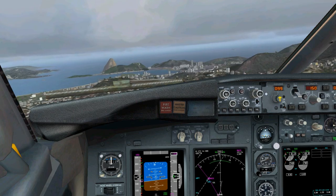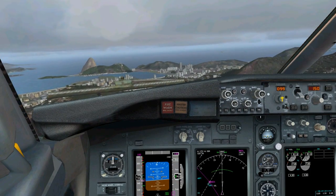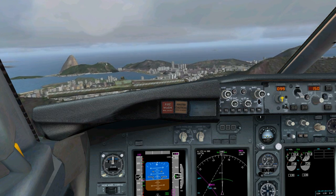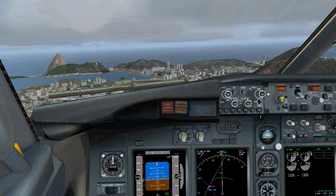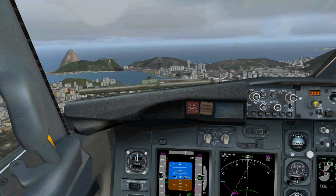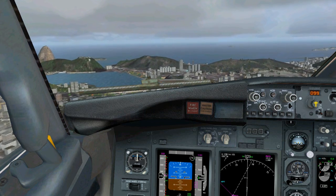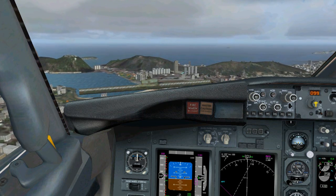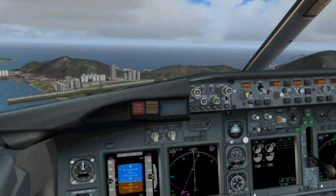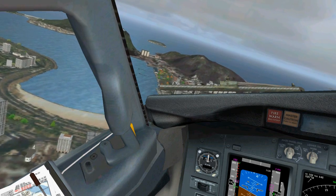As we overfly this hill in front of us we're going to be able to see the beach. To the left is the runway and that's where we're going to land. Flying over these hills, let's put flaps down 20 degrees and put the landing gear down. Our airspeed is good, our altitude is good. Once we're over the beach we should be at about 1,000 feet MSL. There's the tallest building — we see it. There's the beach right underneath us.